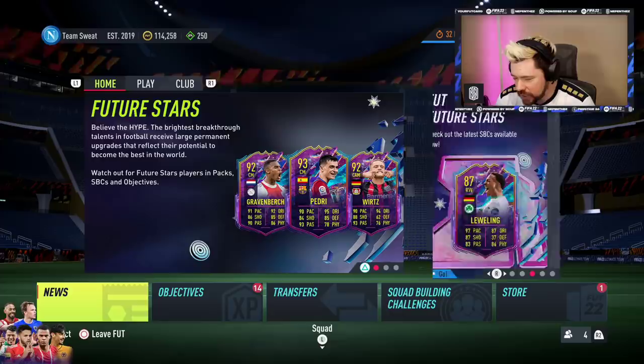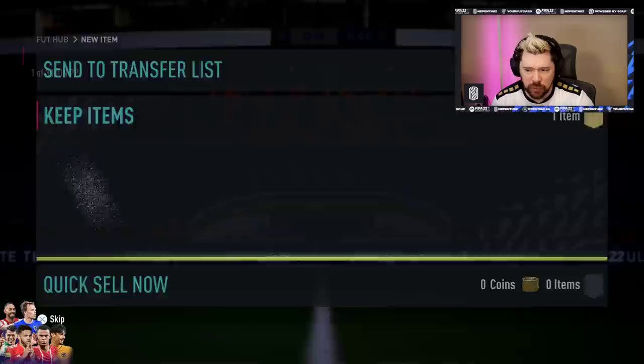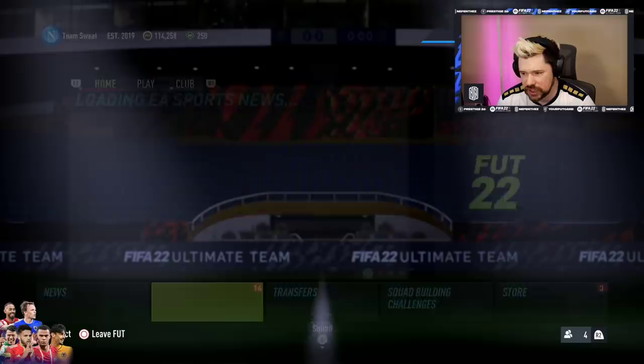What's up guys, Nepenthes here and welcome back to another FIFA 22 video. EA gave people a loan Icon Pack for either Pele, Cruyff or Puskas. I'm going to say Cruyff because I think I already have a loan Pele. So go get onto your account and check that out and get involved in that.